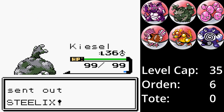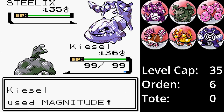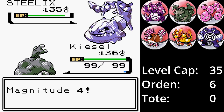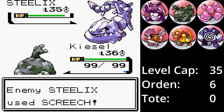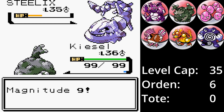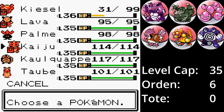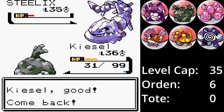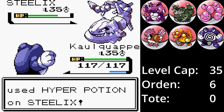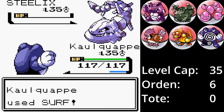Danach wird Stahlos, Jasmins Ass, in den Kampf geschickt. Stahlos hat eine verdammt hohe Verteidigung und würde selbst ein Erdbeben überleben. Kiesel legt eine Intensität der Stärke 4 hin, was Stahlos kaum juckt. Kreideschrei verfehlt. Intensitätsstärke 9 bringt Stahlos in den roten Bereich. Eisenschweif trifft Kiesel und bringt ihn auf 31 KP. Da Jasmin Stahlos heilen wird, haben wir einen freien Tausch – ich entscheide mich für Quappo. Stahlos hat zwar eine sehr gute Verteidigung, aber eine miserable Spezialverteidigung. Ein Surfer und die große Stahlschlange ist besiegt. Danach wird das letzte Magnetilo von Kiesel mit einer Intensität besiegt.